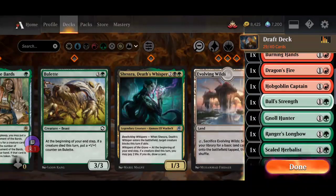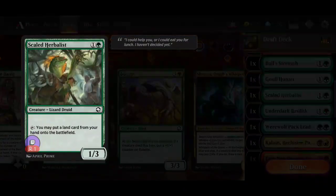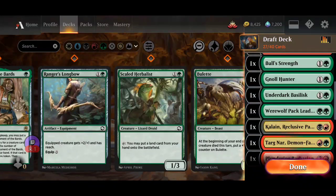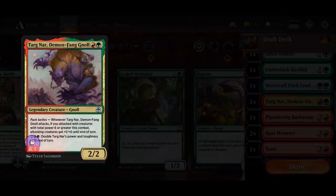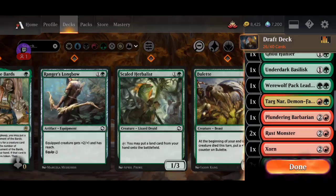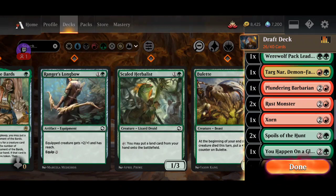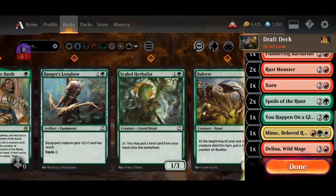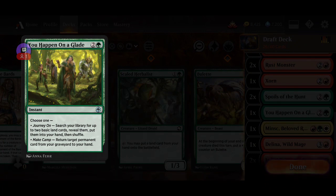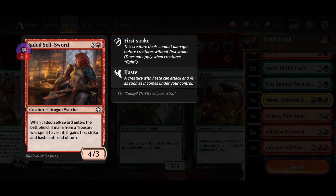These two seem medium. This one seems medium too. I'll take it out just because it's a splash. This pumps my creatures. This one creates a treasure — that might be good. Rust Monster seems okay but not great. We only have like one or two payoff cards for the removal spell. This one seems not great.